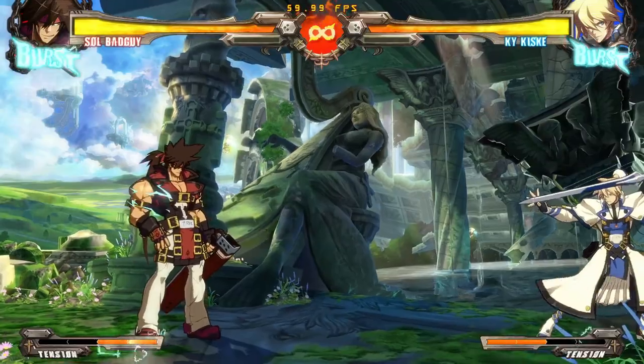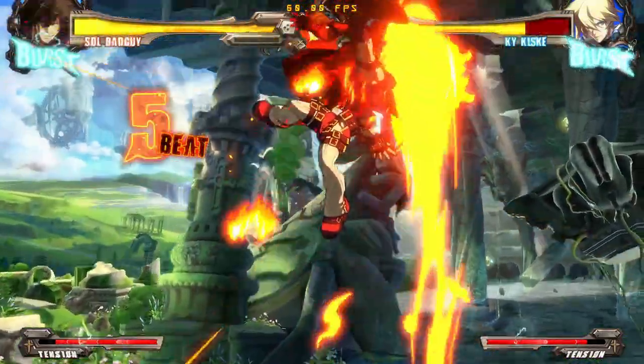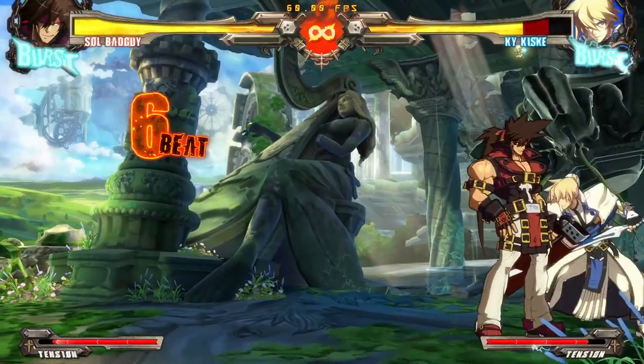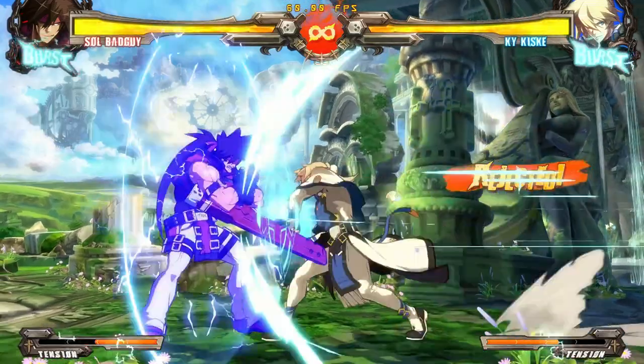By holding the buttons, you can perform a Blitz attack. When your Blitz Shield blocks an attack, your opponent is briefly stunned and vulnerable to counterattack. They can choose to Blitz Shield back though, so be prepared.